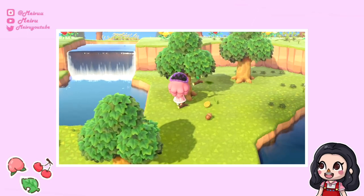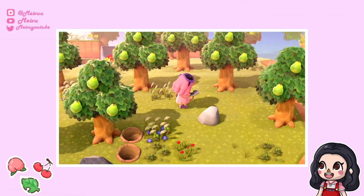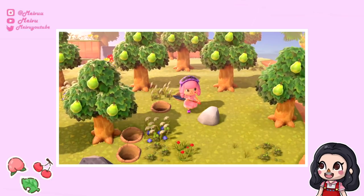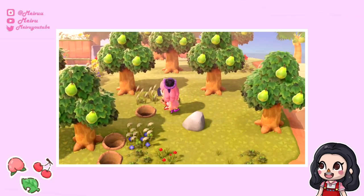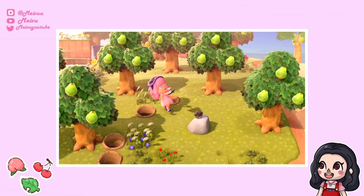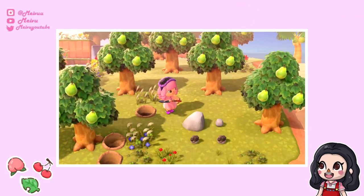The next tip is to do with the rocks on your island. Each day make sure to hit these with a shovel and items will appear. You will need quite a lot of iron nuggets early on in the game and this is the way that you can get them. To get the max amount of items per rock, make sure that you dig two holes either side of you so that when you hit the rock you don't get pushed back, allowing you to get the maximum number of items per rock.